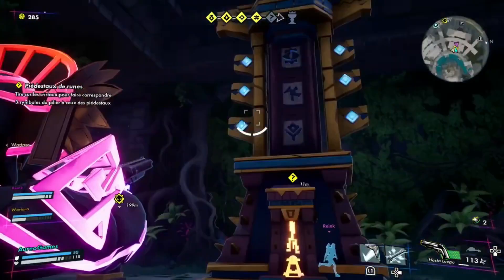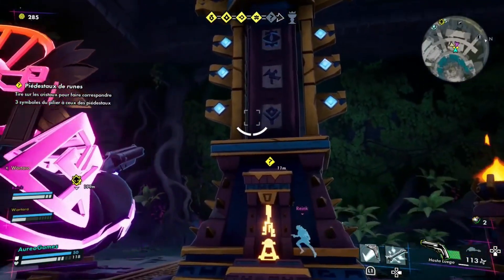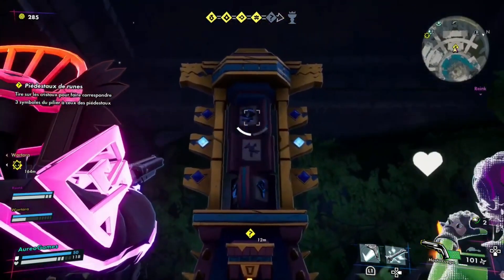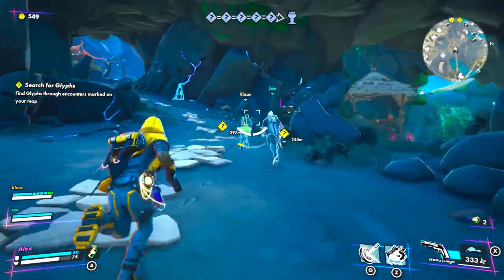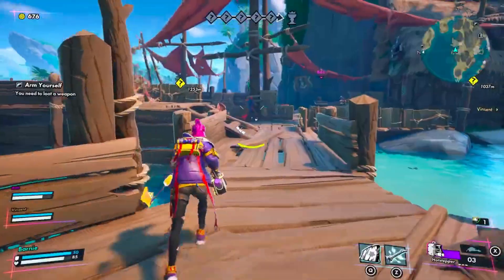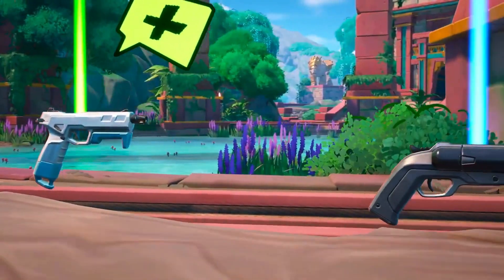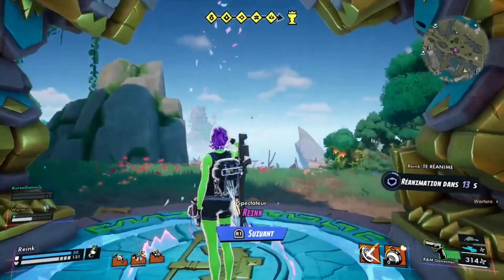Now, let's talk about the heart of the matter — those precious glyphs and artifacts. Picture solving puzzles, dodging traps, and outsmarting your rivals in a mad dash to the treasury. This is where the game kicks into high gear. The shooting mechanics are on point and the weapon variety keeps things spicy: shotguns, grenade launchers, and even an infernit lantern that releases a swarm of fiery chaos — it's all here to wreak havoc.